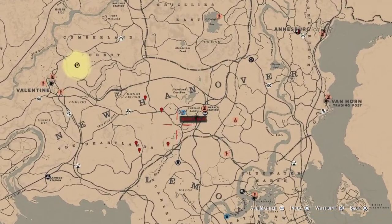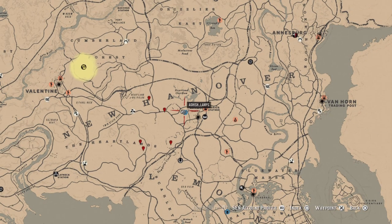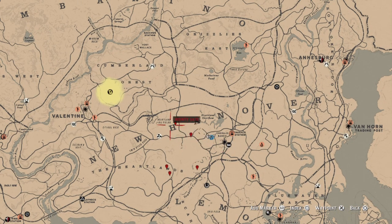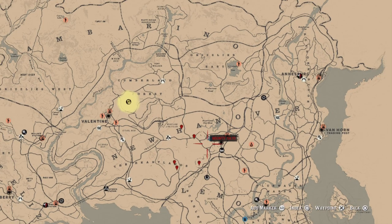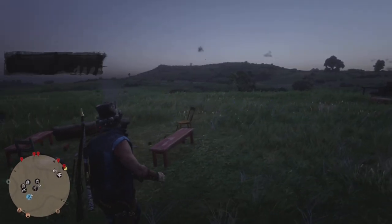As you can see, this is footage after the update - you can see the Blood Money icon on one of the stranger missions. The next step is to get your camp close to Emerald Ranch, near all five markers. At the same time, make sure there is a little bit of distance - if your camp is literally next to a marker it'll cancel out the treasure map spot.